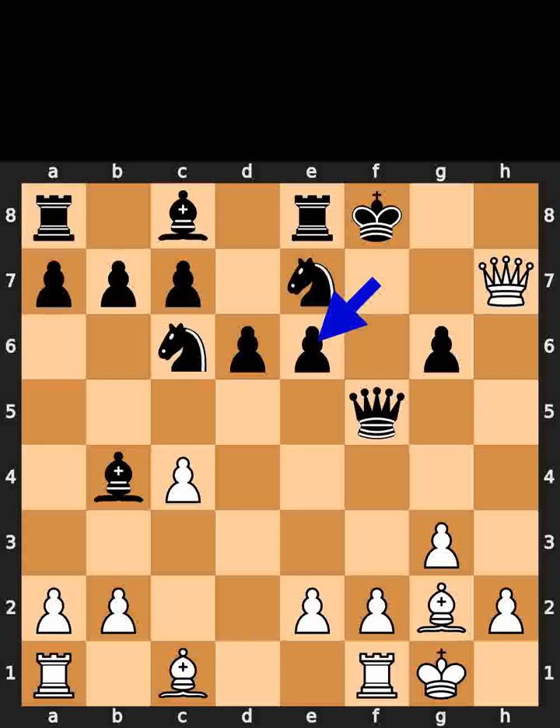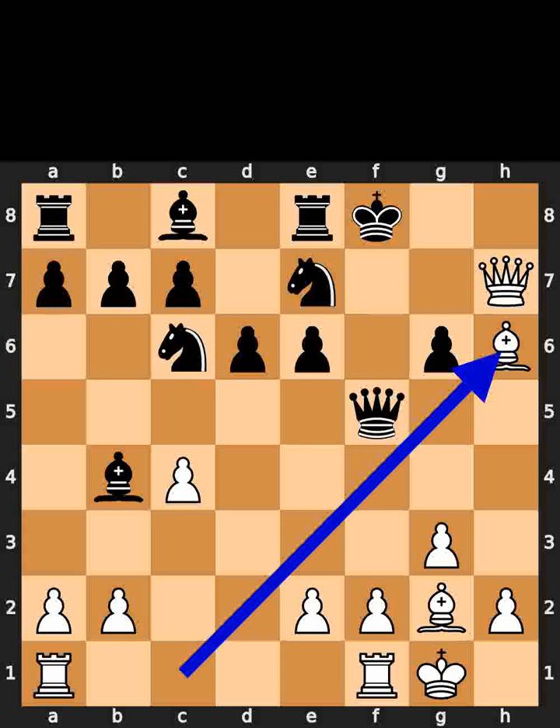Black takes the knight on e6. White plays bishop to h6, checkmate.